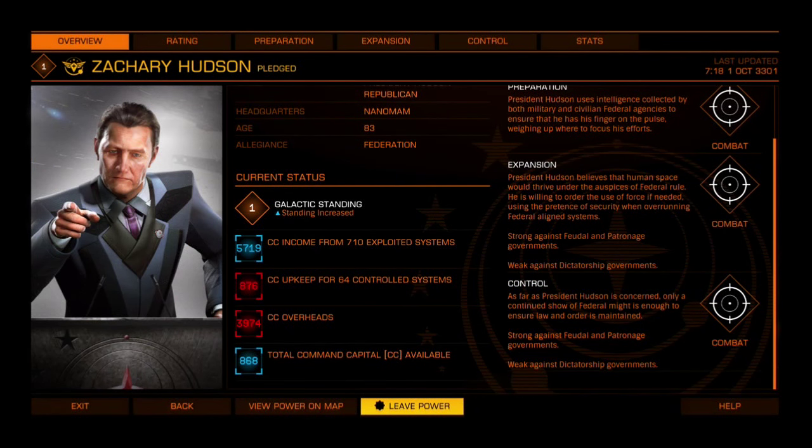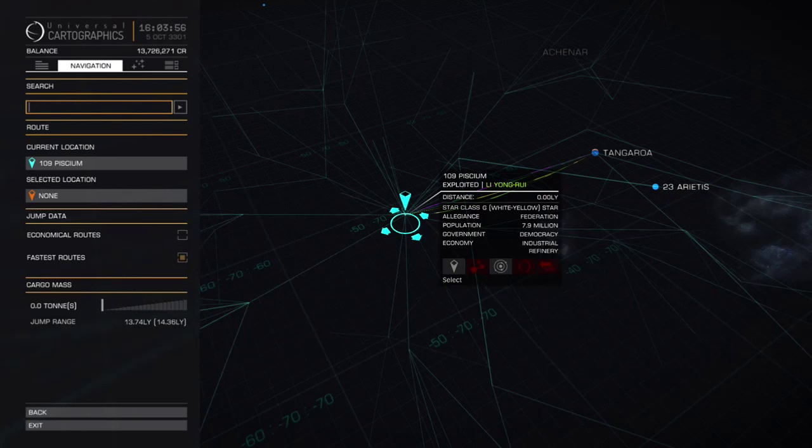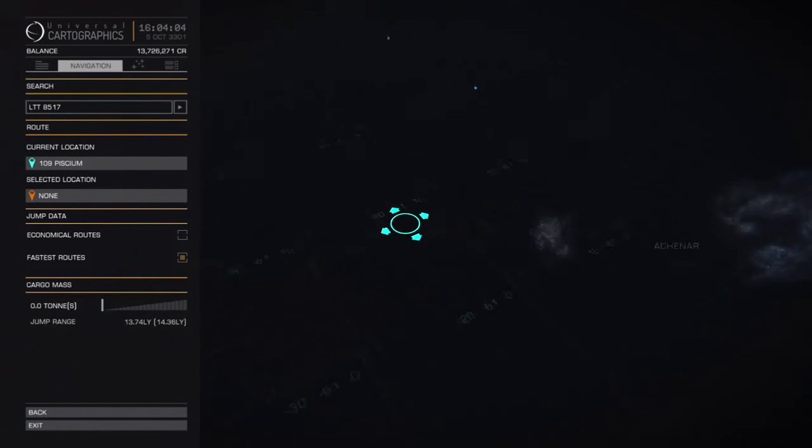If you did sign up with the T1000 for the last video, I strongly recommend you leave now. We're going to be travelling into hostile space and belonging to him will only increase your interdiction rate. With that said, it's time to move on to our next destination, so open up your galaxy map and type in LTT 8517.